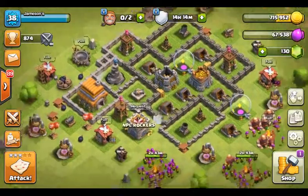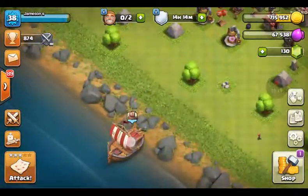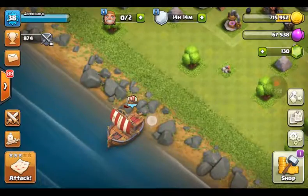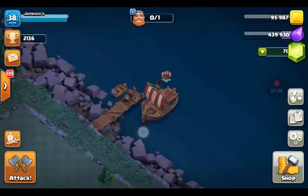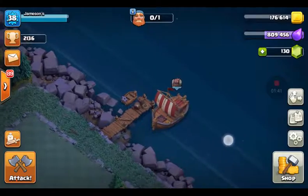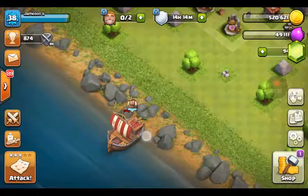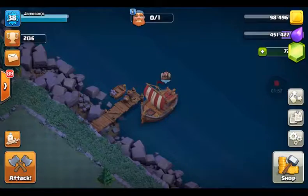So whenever you tap the boat it takes you to like the main center of your village — right here is the main center of my village on the builder base. If you keep tapping the boat right where I'm tapping, it'll switch back and forth, and the second you let go it'll take you here. It's not that big of a glitch but look — the gem is like all huge. Do you see how the gem keeps growing huge and the numbers are changing behind it?